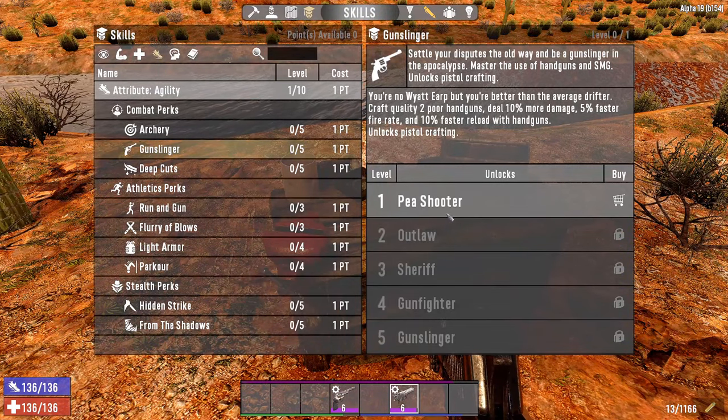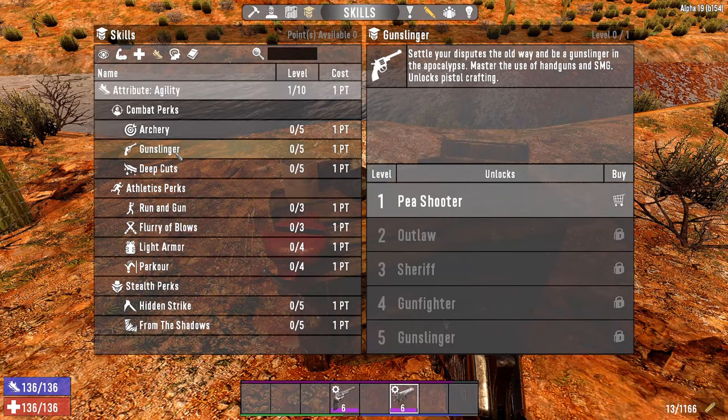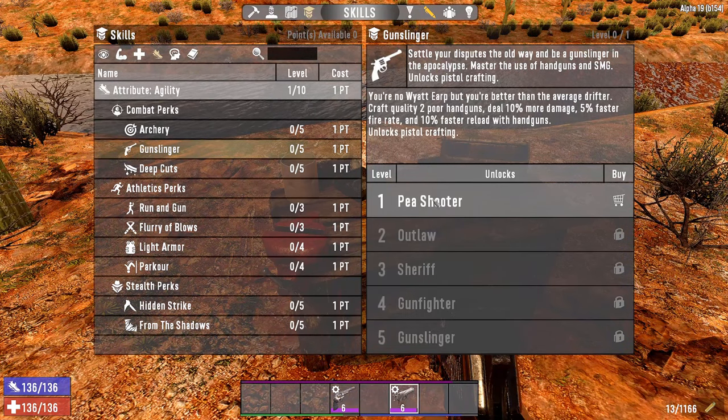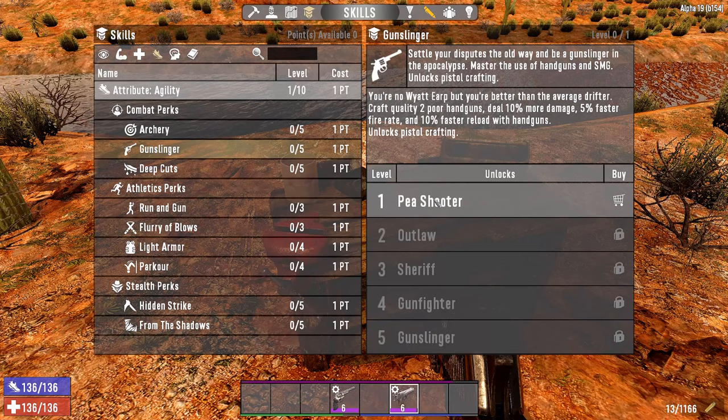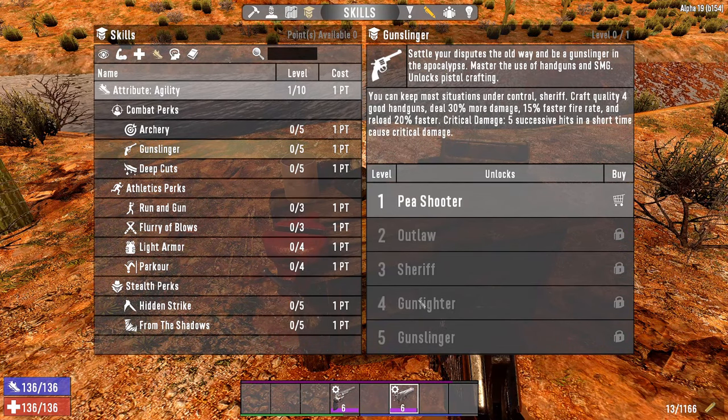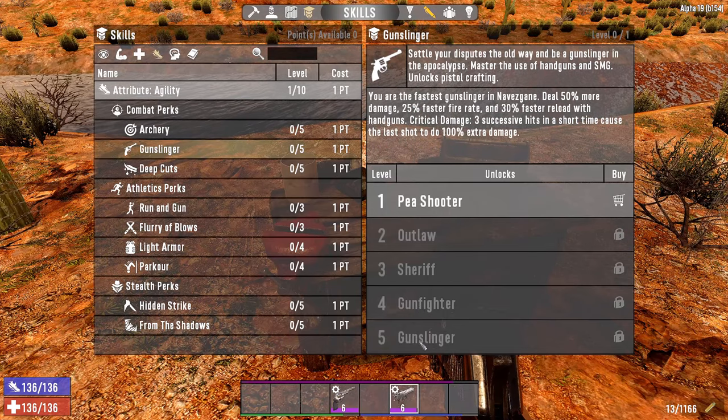As for the perk tree, it's the agility tree which covers pistols and revolvers. Specifically it's the Gunslinger perk — at level 1 you can craft quality 2, then it goes up to 3, 4, and 5 at the top.